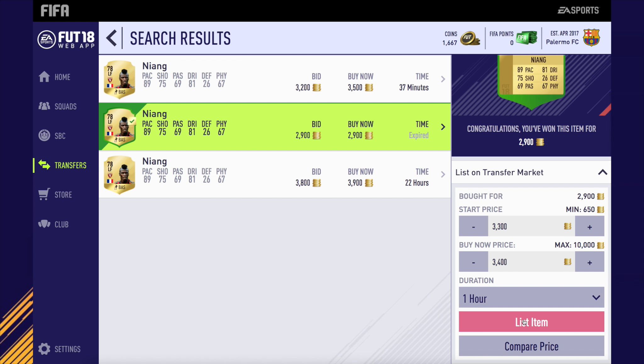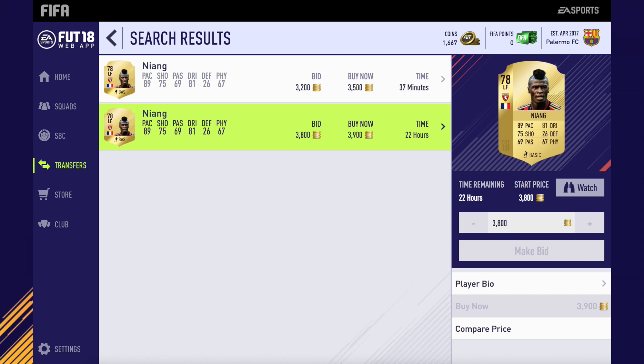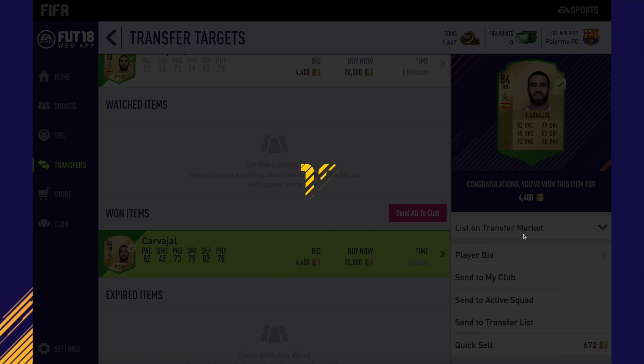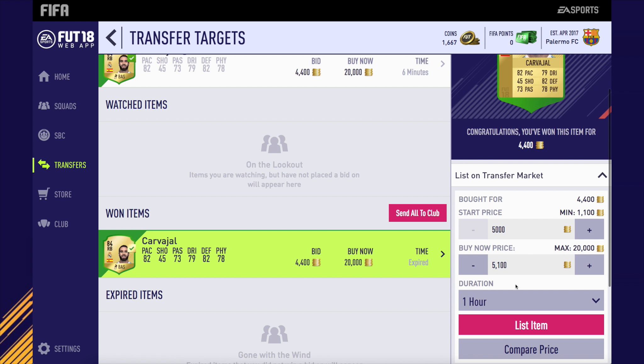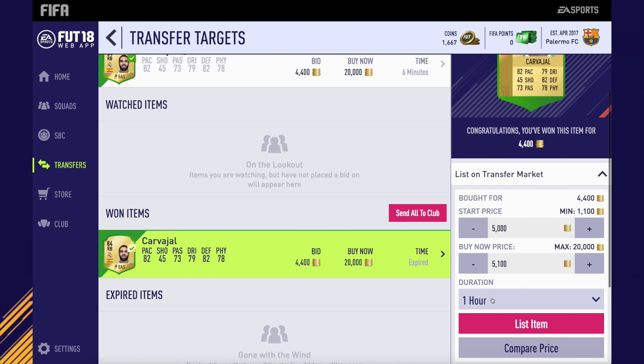We go and get ourselves a Left Forward Nyang for 2.9k. The next cheapest was actually 3.5k, so I can list mine up for around 600 coins profit, which is pretty decent. Left Forward method — I've already done a video on it, very very effective. Then we go and get a Carvajal for 4,400 coins, listing up for around 5.1k, which is pretty decent as well.